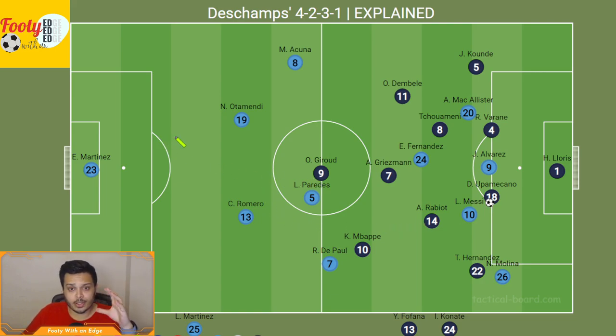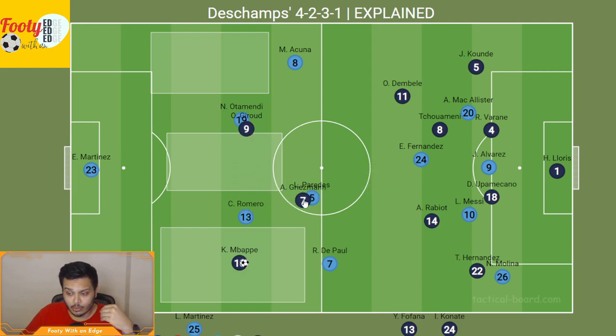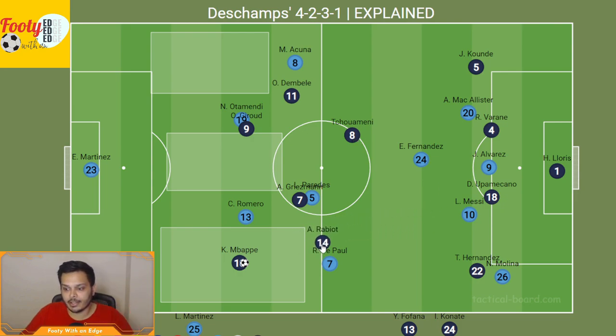He sees the pitch in front of him and notices three things: there's some space down the middle centrally, some space on the right-hand side behind Acuña, and space on the left-hand side behind De Paul and Romero. He has two real options: he can either play the ball to Giroud, who can hold up the play and then play in Mbappé in behind, or he plays the ball directly to Mbappé and Giroud takes up either Otamendi or Romero. Griezmann takes up Paredes or Romero, and the entire team pushes up rapidly, with Dembélé on the right-hand side, Tchouaméni holding the central area, and Rabiot helping on the left-hand side.